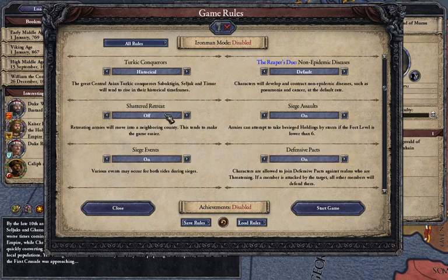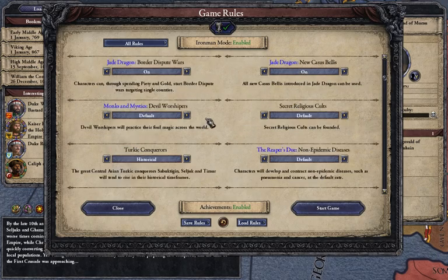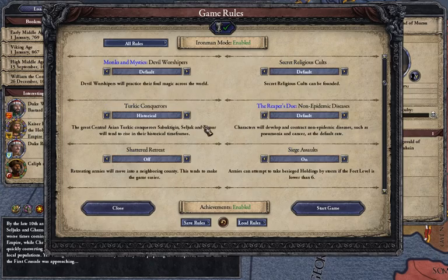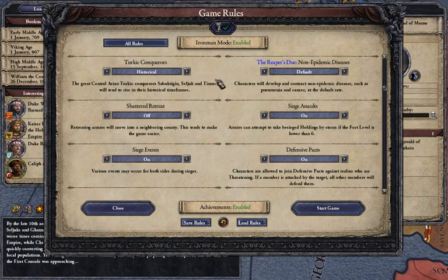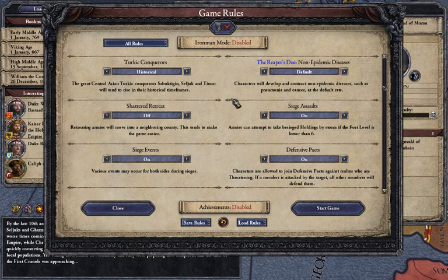We're going to leave everything pretty much on basic. The only thing we'll change is Shattered Retreat off. If you want to go for achievements, you can do that with Shattered Retreat off. We probably won't play long enough that the Sunset Invasion will actually matter, so we're not going to worry about that. Shattered Retreat turning off is the only change. I am not going to play with Iron Man on, because the game is constantly saving and it just potentially slows things down a little bit since we're recording.